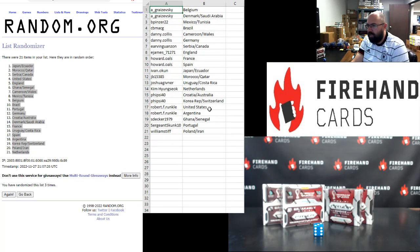Alright guys, here's your squads. Ashley: Belgium, Denmark, and Saudi Arabia. B-Pinzer: Mexico and Tunisia. Mac G: Brazil. Danny Collis: Cameroon, Wales, and Germany.